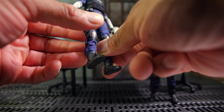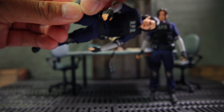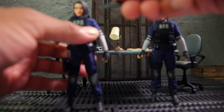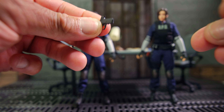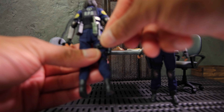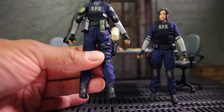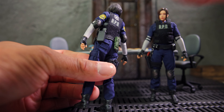You can remove this leg holster, and there's a Glock 19 in the holster that you can remove. There's a little strap that you have to bend back, and then you can take that out. At the back of the belt you have the flashlight, which you can remove as well. You can also remove this knife. And here you have the radio, which you can also remove.